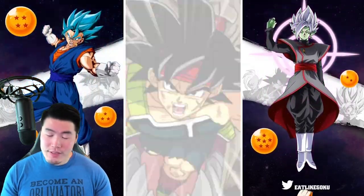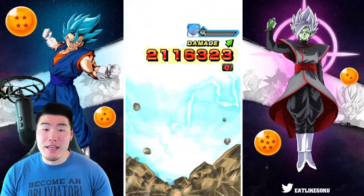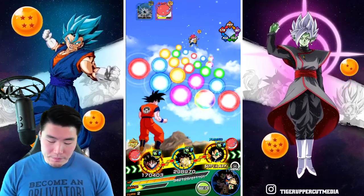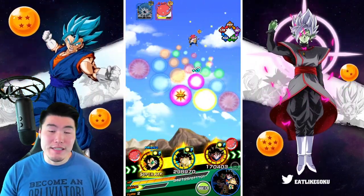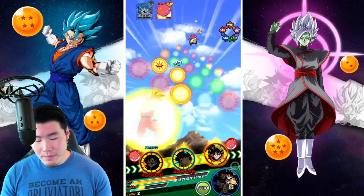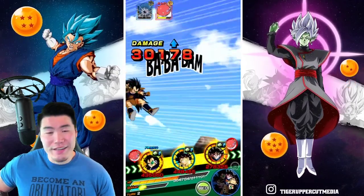Now, compared to some other attack-all units in the game, like Cell, or Broly, or basically any other attack-all unit — Giant Ape Vegeta, of course — he's not going to be that impressive. But he does okay. I'm not going to hate on him too much.